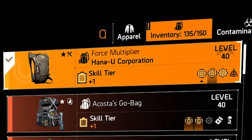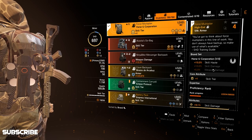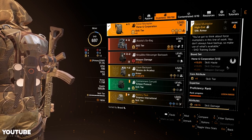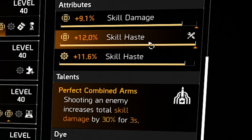For the backpack I'm wearing Force Multiplier, a Hana-U Corporation piece. We're only wearing one piece — it would be nice to wear a second Hana-U, but that's more of a different build using Ninja Bike as the backpack. For this build it gives 10% skill haste, some skill damage, skill haste, and a skill haste mod. The talent is Perfectly Combined Arms — shooting an enemy increases skill damage by 30% for three seconds.